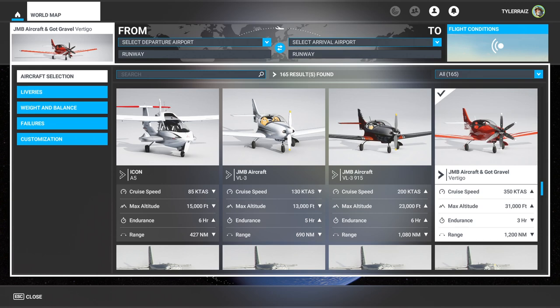Hello everyone and welcome back to FlightSim 2020 where I'm going to take a look at a freeware plane that's been available for some time but I have not actually had the pleasure of flying yet. This is the Vertigo from GotGravel, available on FlightSim.to — I'll put a link in the video description. It is a modification on the VL3; the stock VL3 gets 130 knots and has a range of 690 nautical miles, while the Vertigo has a cruise speed of 350 knots and a range of 1,200 nautical miles.